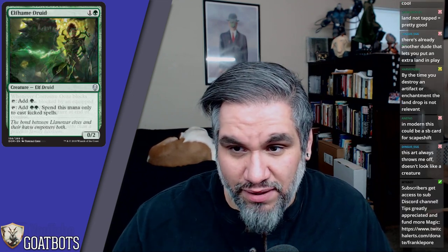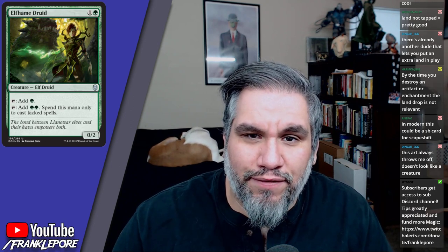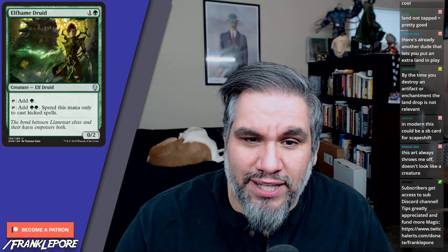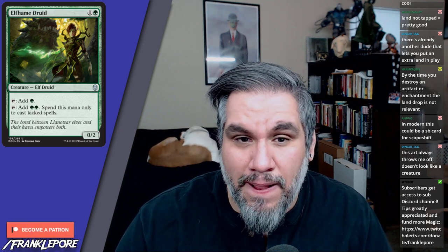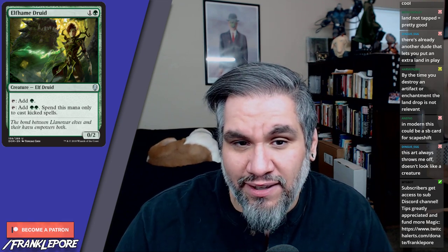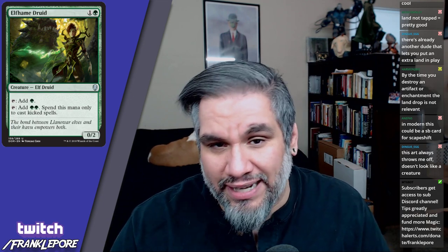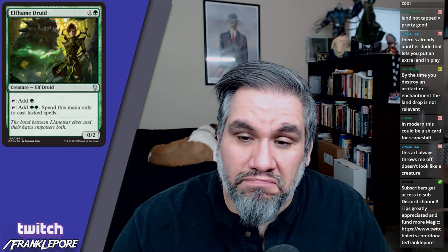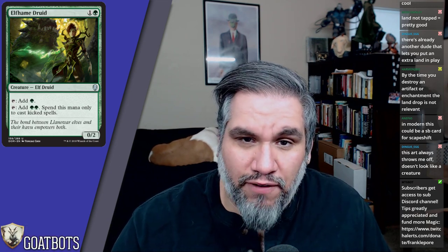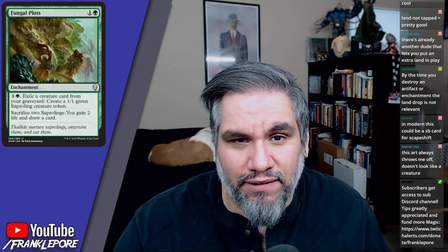Elfhame Druid is a 0/2 for two mana: tap to add green, or tap to add double green — spend this mana only to cast kicked spells. This reminds me a lot of Devoted Druid. It's not terrible; I can see this finding a home in Constructed. Ramping mana is good.